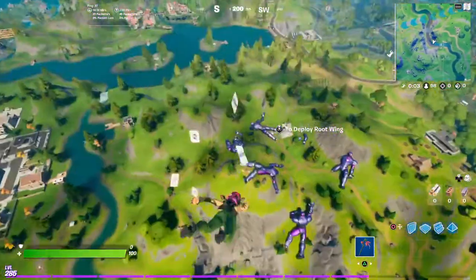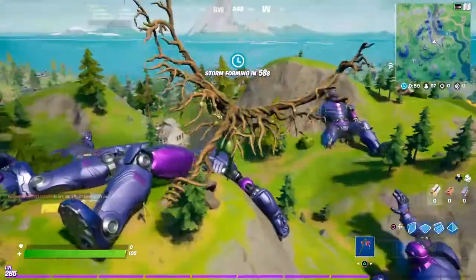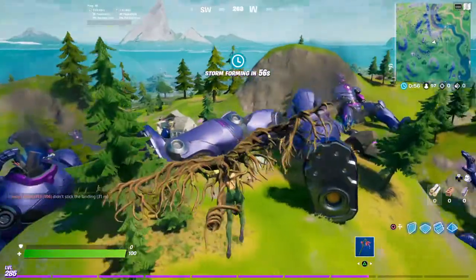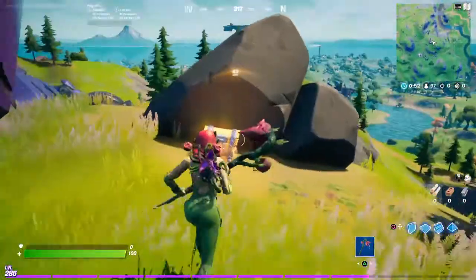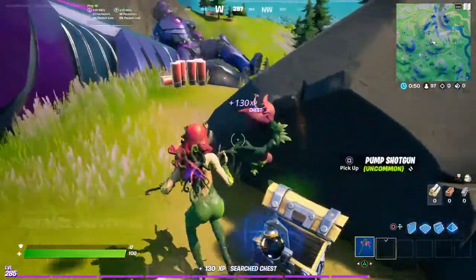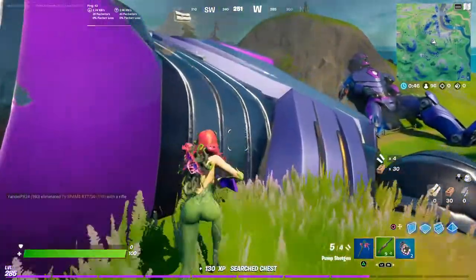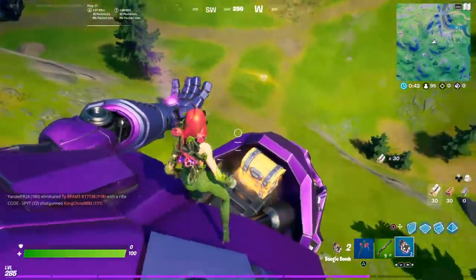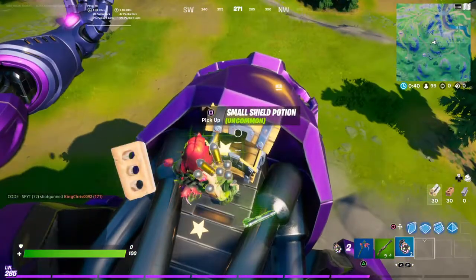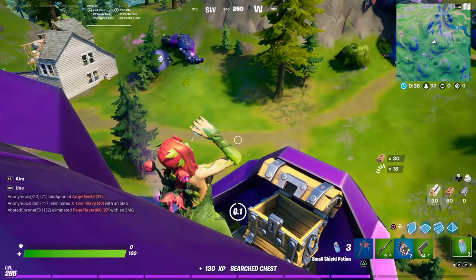Let's go to the sentinel graveyard and see how we do. This is a good looking skin — she's very green, but this is the human form, so not as green, but still blends in with the ground. Starting out with a green pump. I don't see nobody. Alright, shield up a little bit, we got a pistol.